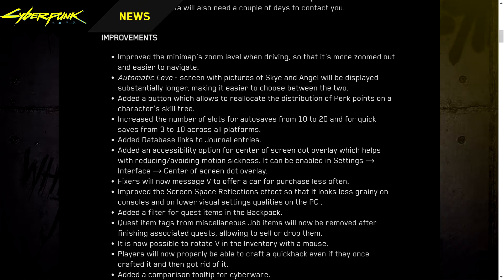Improvements: The minimap zoom level when driving has been improved — it's more zoomed out and easier to navigate. The automatic love screen with pictures of Sky and Angel will be displayed substantially longer, making it easier to choose between the two. Added a button to reallocate perk points on the skill tree. Increased auto-save slots from 10 to 20 and quick-save slots from 3 to 10 across all platforms. Added database links to journal entries, an accessibility option for a center-of-screen dot overlay to help with motion sickness, and improved screen-space reflections on consoles and lower PC settings.